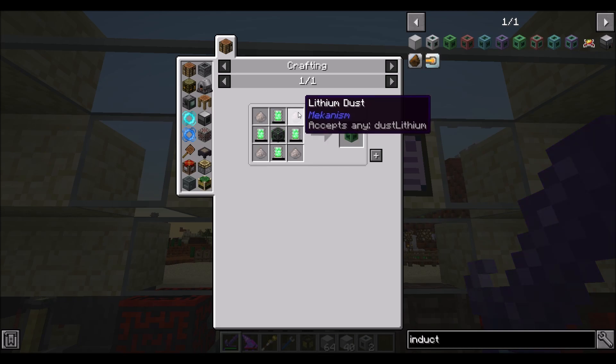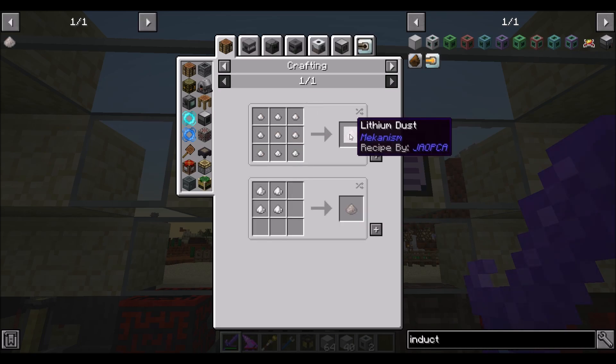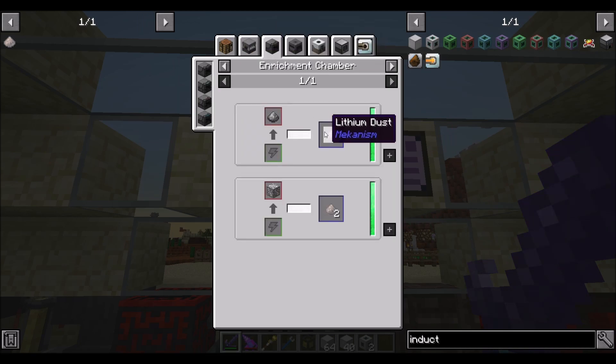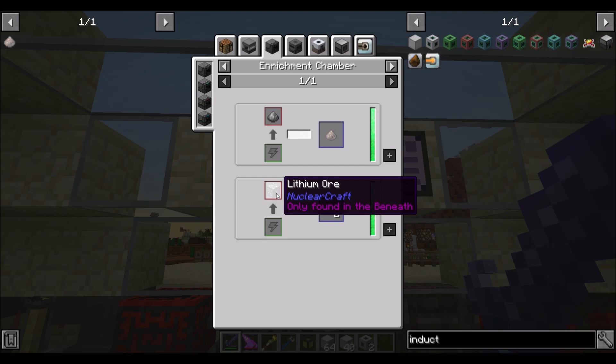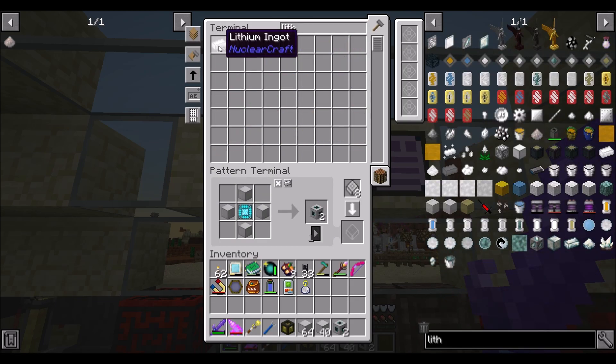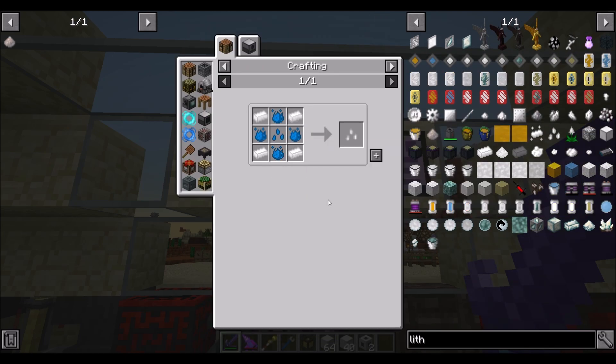Yeah, you do need lithium dust - would you look at that. I didn't know Mekanism had lithium dust. Today I learned. Should we look into making that? So that was a chemical crystallizer of lithium dust. You could also use lithium ore - we do have lithium ingots and there are lithium seeds, but I'm assuming that's Nuclear Craft's lithium.